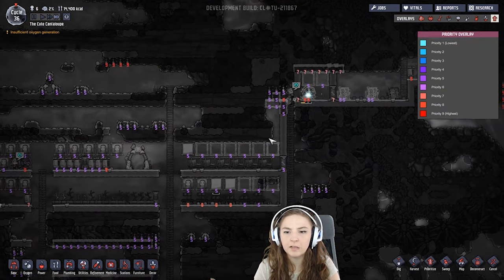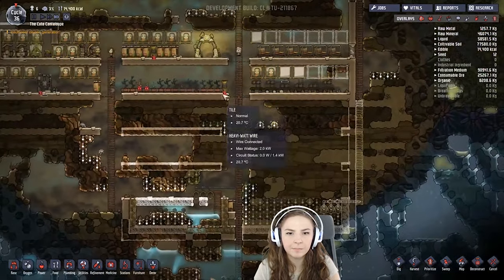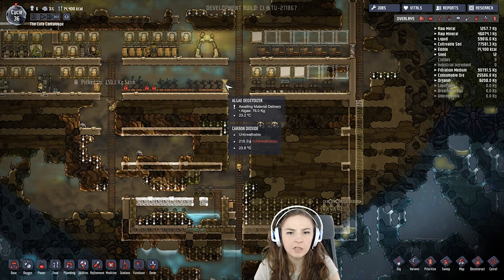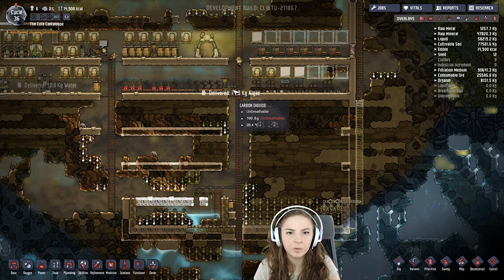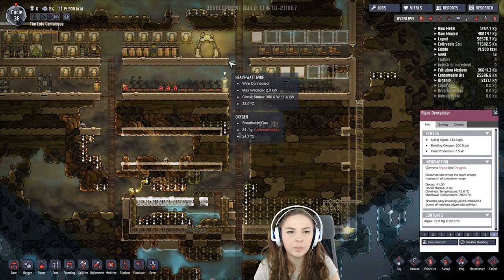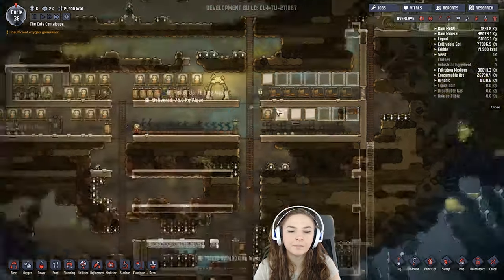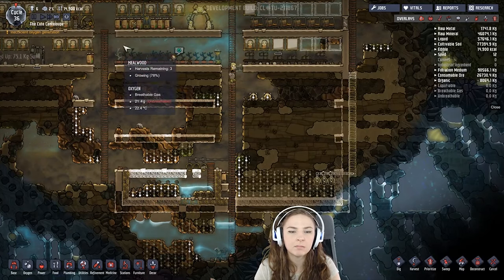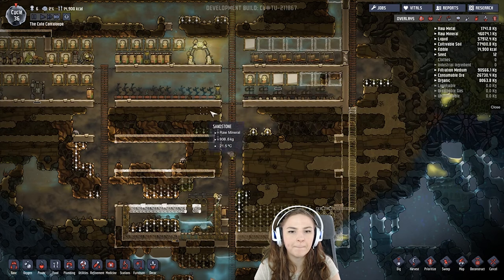They're building that, perfect. They've got that built. Do they have algae? Yes, they're just not running it, which is very important. Are we out? Nope, just no power. We'll set this to nine as well because that's really important - we gotta have air to breathe. Super important.